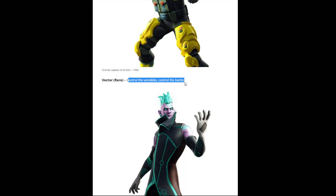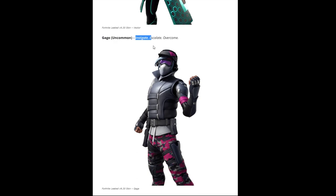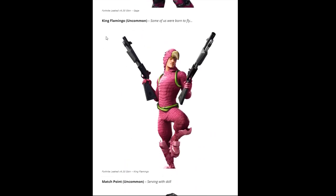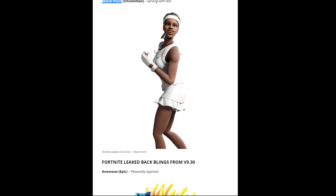Next is Gauge, which is uncommon, description: 'instigate, escalate, overcome.' Then King Flamingo, uncommon for 800 V-Bucks, description: 'some of us were born to fly.' And then Match Point, uncommon for 800 V-Bucks.